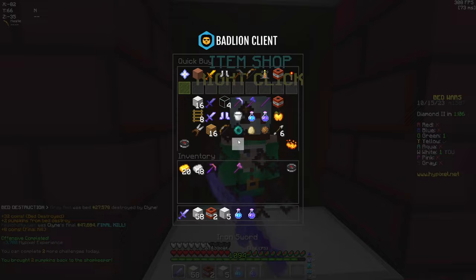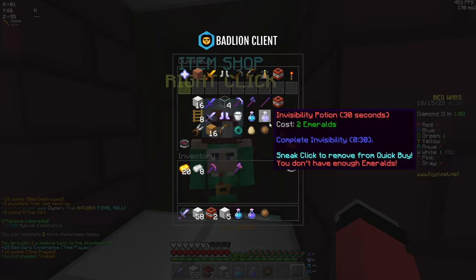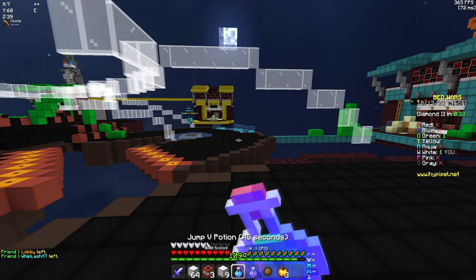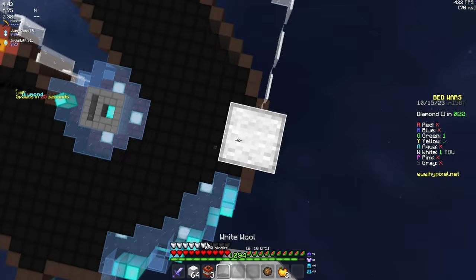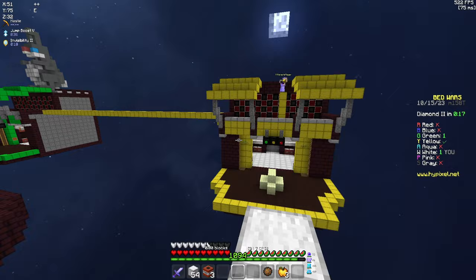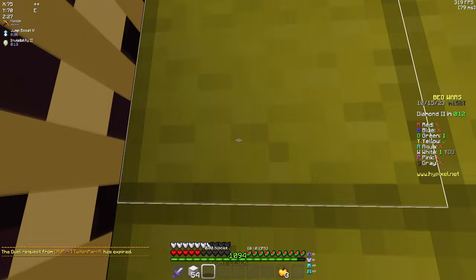We only have green team and yellow team left to take out. Popping pots in front of our last rush — yellow team. They still have a bed; green team doesn't. I have absolutely no clue where green team is, so instead of finding them I'm going to take out yellow where I know they'll be. Bridge up high, make sure we do not fall. This guy sees us, so we fireball jump.